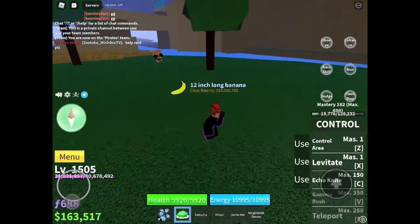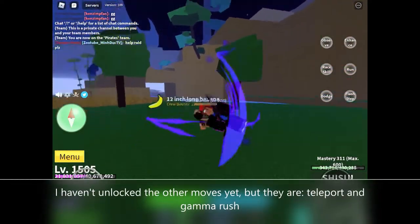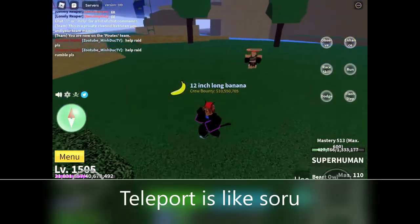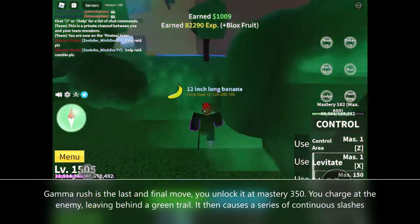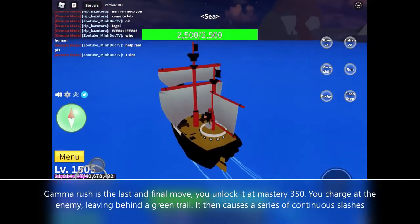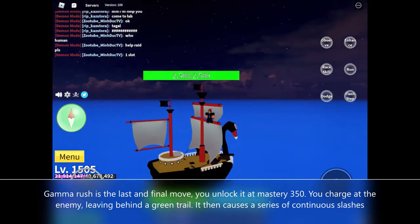I haven't unlocked the other moves yet, but they are Teleport and Gamma Rush. Gamma Rush is the last and final move — you unlock it at mastery 350. You charge at the enemy leaving behind a green trail, and it then causes a series of continuous slashes.